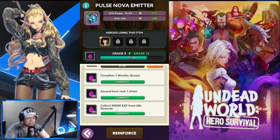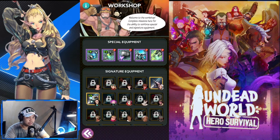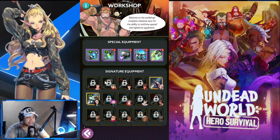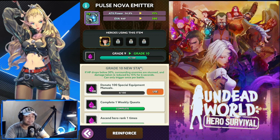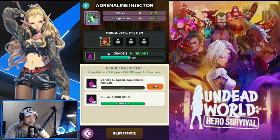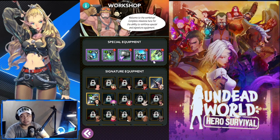You level up the equipment by completing quests. The one I'm working on is the Pulse Nova Emitter. I'm prioritizing it first to get it to grade 10 because it was the first one I upgraded, so it's worth more to push it there. Once this one hits grade 10, I'll choose another to upgrade next — then so on and so forth. After that, Adrenaline Injector would be next.